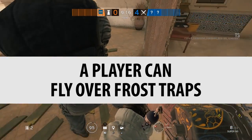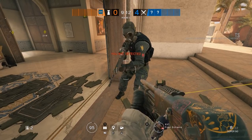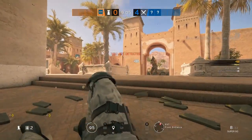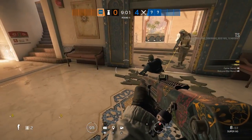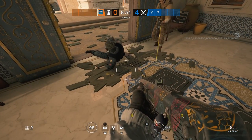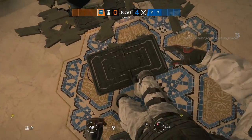A player can fly over a Frost Trap. This is a fun myth, but it also shows how Nomad's gadget works — it doesn't elevate you up, it just pushes you back in a straight line. As we can see, Thatcher gets caught in the very first Frost Trap. The characters that get knocked back are not being elevated — you're going to go back in a straight line, which hopefully means fewer glitches too. So that is busted.